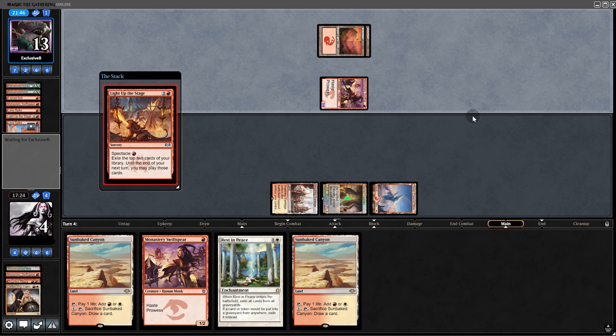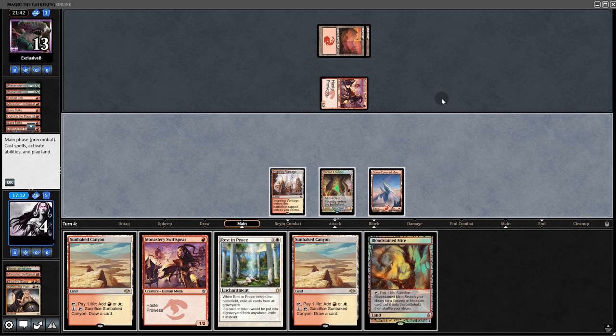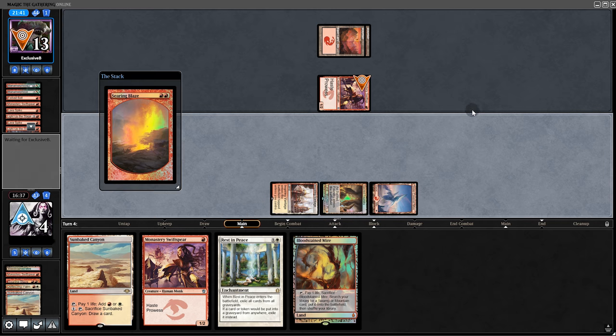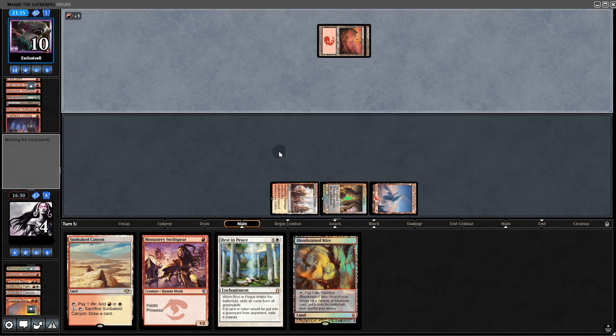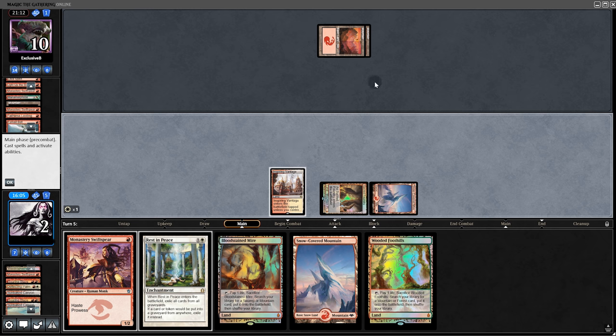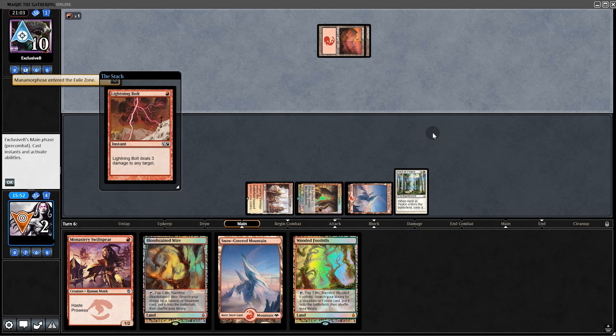Light up the Stage again reveals Fork Bolt and Flame Slash. Monastery is kind of out. Without a blocker, they'll Fork Bolt us down to 2 then finish us off. Our only option is to try and hit a Helix draw. We go for Searing Blaze. They Manamorphose, fable-loot, but no Phoenix. Fork Bolt brings us down to 2. We draw two lands in a row. We try Rest in Peace as a safer play, but they have the Bolt and we're going to game 3.